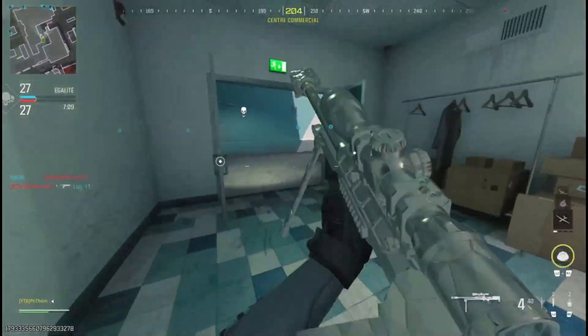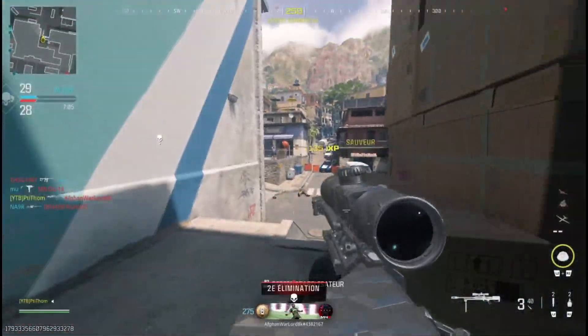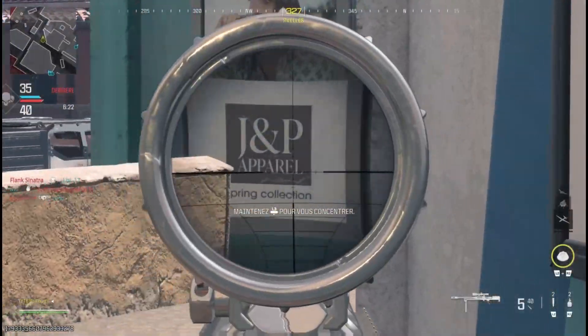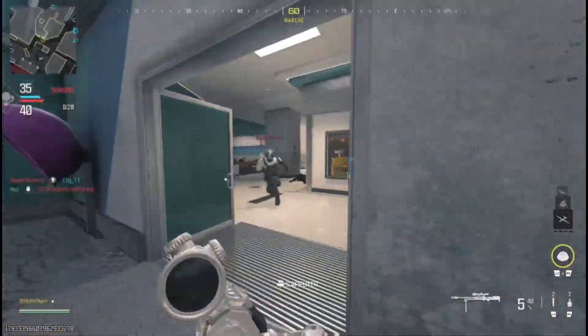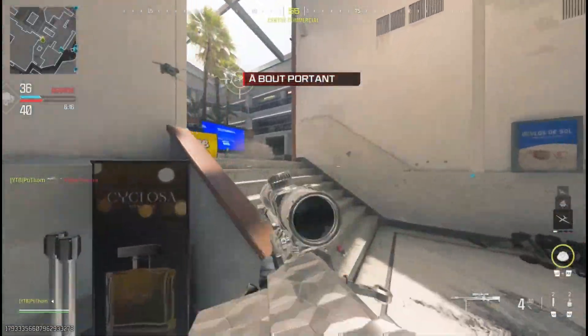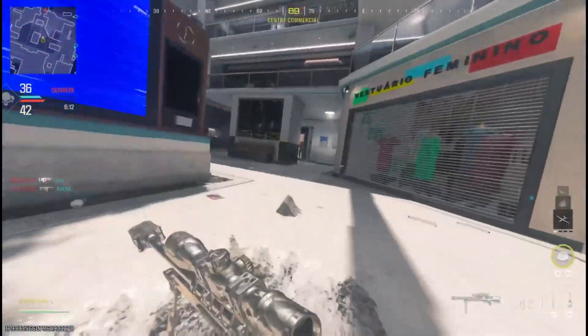Avec son kit, le CAT AMR devient un lanceur puisque maintenant à la place de tirer des balles on va tirer des explosifs. Et là ça pose un énorme problème puisque les systèmes trophy vont complètement contrer le CAT AMR kit de conversion. Ça fait que si l'adversaire joue le système trophy ça va être très compliqué de le tuer.